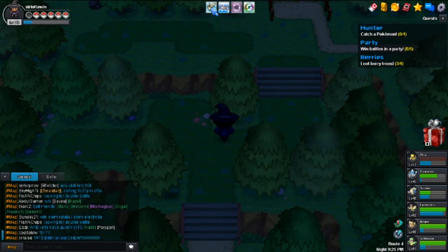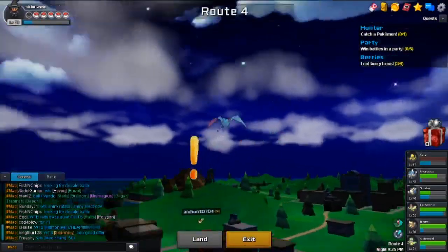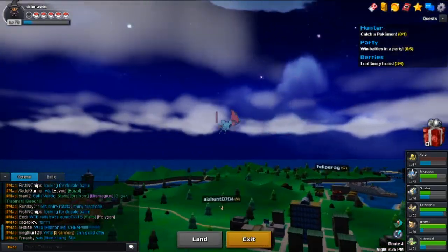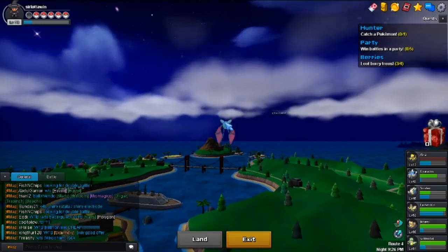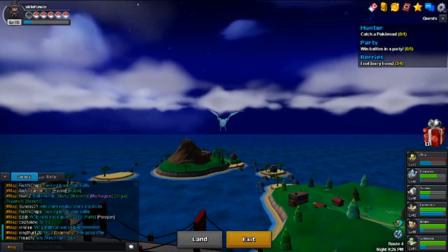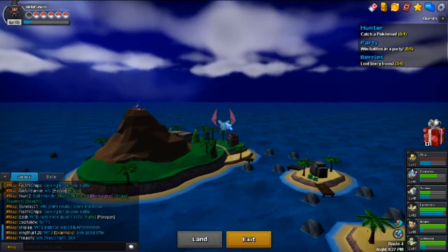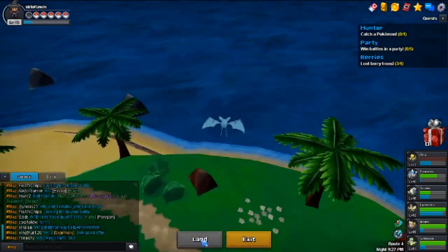Now let me show you what you're supposed to do with the big mushrooms. You go to Cinnabar Island and you can use the big mushrooms — or tiny mushrooms — to learn egg moves.